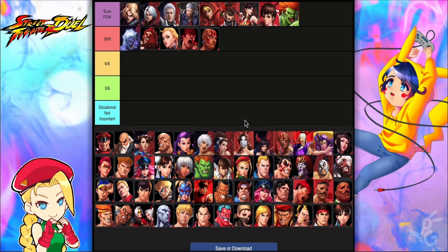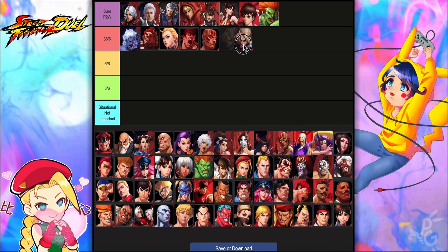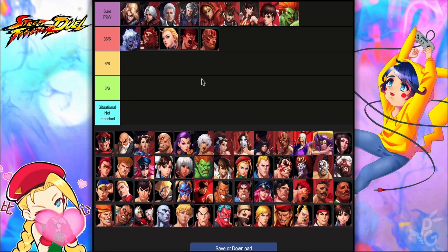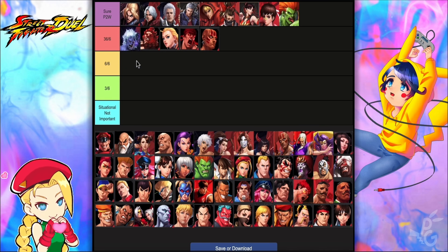Evil Rayu is insane everywhere — he's the second most broken unit in the game after Gormagala Khan. These two are far ahead of every other unit. They deal insane damage and can carry you incredibly far. Gormagala Khan could also be placed in the 36 out of 6 category, but I'm keeping him in pay-to-win so you understand the distinction.